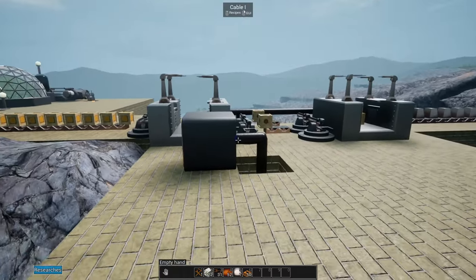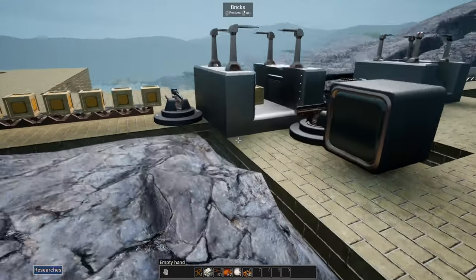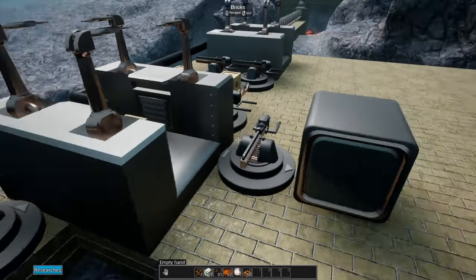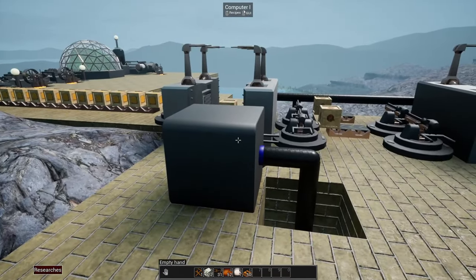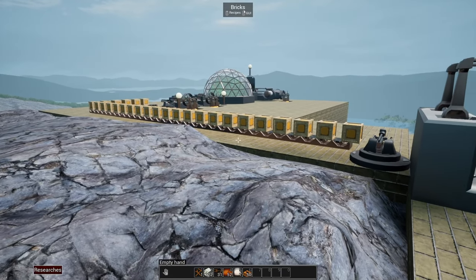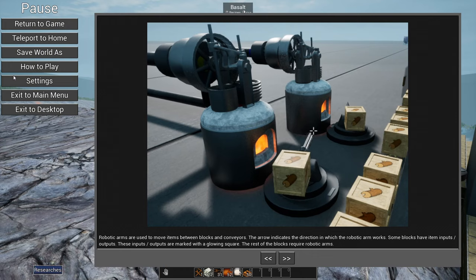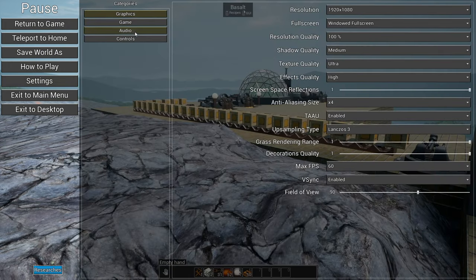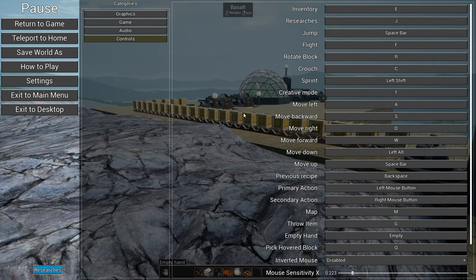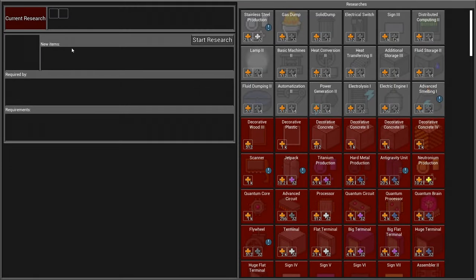Last episode we finished setting up our circuit production. The first level circuits - the reason nothing's moving is because we need to pick a research. Let me just look at something real quick. J for research - gotta remember my shortcuts. It's been a couple days since I've played and I played another factory game in between, so I'm going to be rusty on my keystrokes.